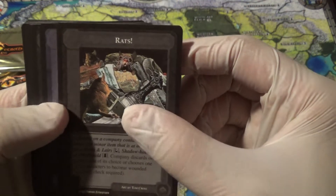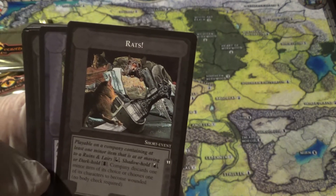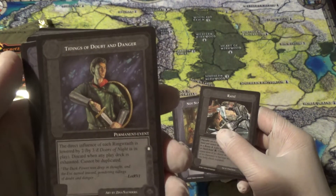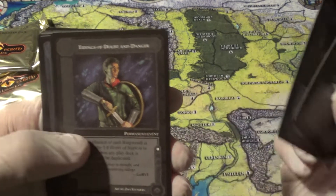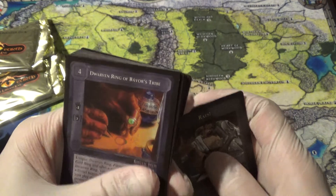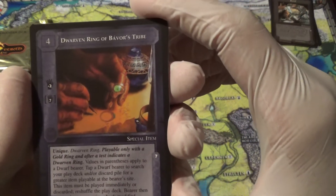Okay, these are our uncommons — we got four of them. Playable on a company containing a minor item, and they discard that. Oh, that's fun. Not Slay Needlessly: cancel an attack against a covert company or minus two to its prowess. Tidings of Doubt and Despair: direct influence of each Ringwraith is lowered by two. Orcs of the Red Eye. And our rare: Dwarven Ring of Bavor's Tribe.